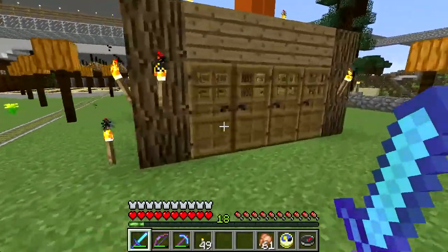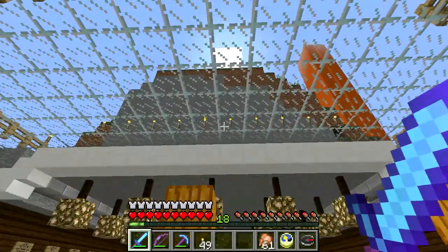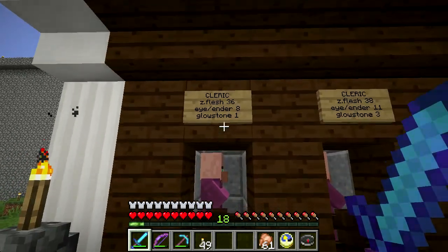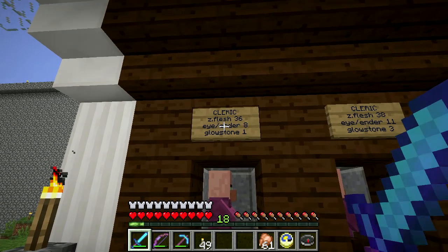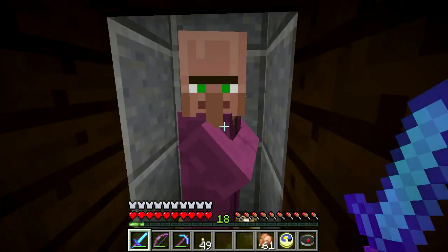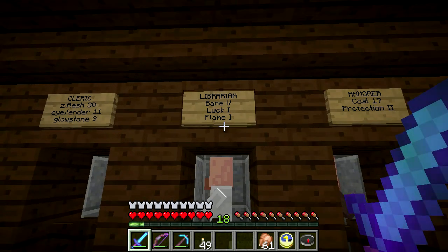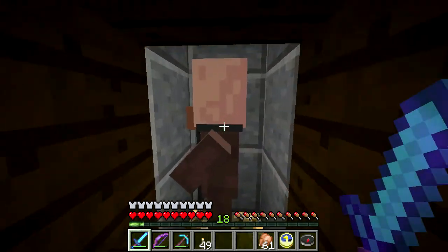I've got three villagers there. So I built this little villager trading area. I built this overhang so the mountain wouldn't be an issue. I've built trading stalls for villagers. I've got a few villagers here and I've labeled them. I've got two clerics — this guy has a very good zombie flesh trade and his price on the eye of ender is good, but his glowstone and other trades are not so good. This guy isn't so good on eyes of ender or zombie flesh, but he has a good deal on glowstone. I only have one librarian — doesn't have great books. I've got a couple armors. This guy gives you Protection II and Unbreaking II chest plates, which is pretty good.